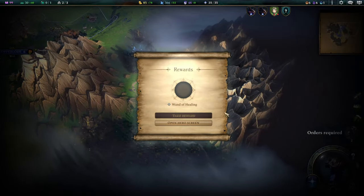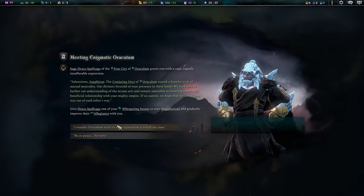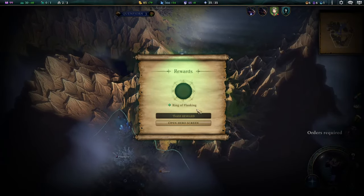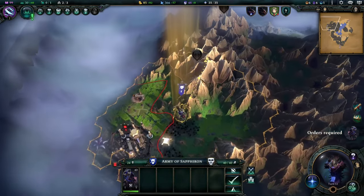Let's keep prospecting. We're going to keep truffling in the mountains. The amount of treasure I'm finding with this prospecting and Dragon Sword synergy is really fun.